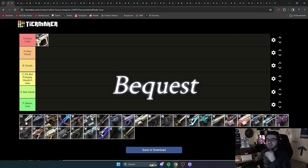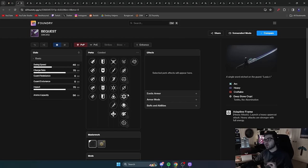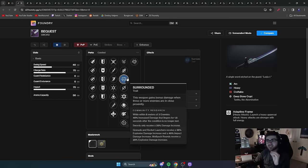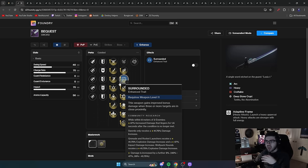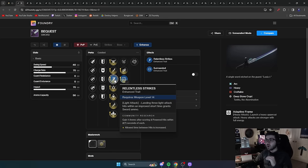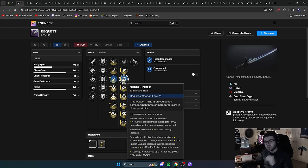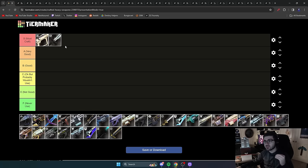Next up is Bequest, an interesting sword. It has a higher impact base — 70 impact — and can come with very strong damage perks like Surrounded. With Enhanced Surrounded, that's a 41.75% damage increase, and since it's a sword, you're almost always around enemies. Pair that with Relentless Strikes and you have one of the highest damage swords in the game. You do need more game understanding to play around Surrounded, but if set up correctly, it's the highest damage sword in the game — it definitely deserves S tier.